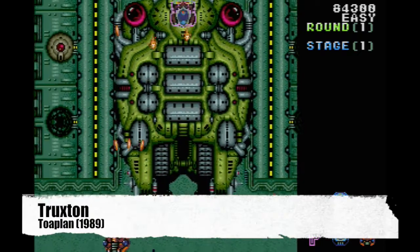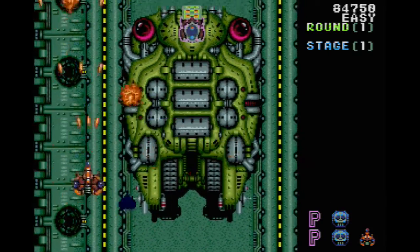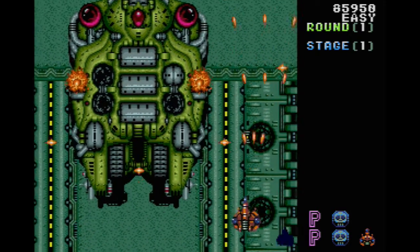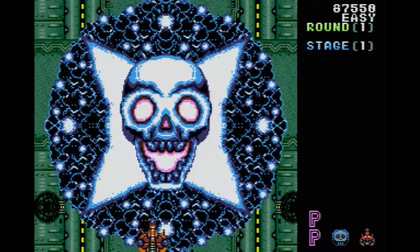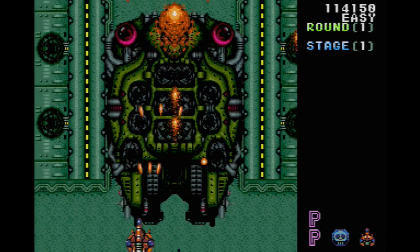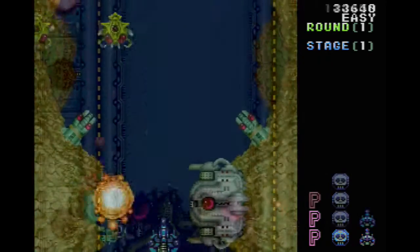Truxton is a vertically scrolling shooter, developed by Toaplan and ported to the Sega Genesis in 1989. As an early Genesis title, the music isn't the best, the sound effects are crunchy, and the graphics are nothing to write home about. However, what the game lacks in technical prowess, it makes up for by being insanely charming.